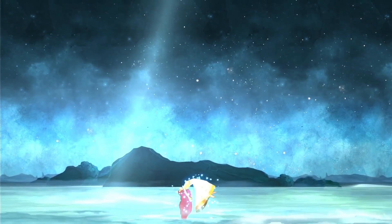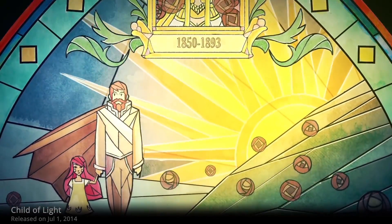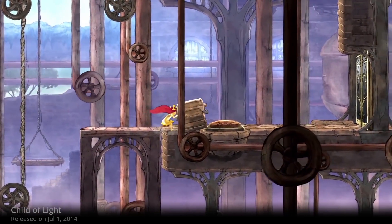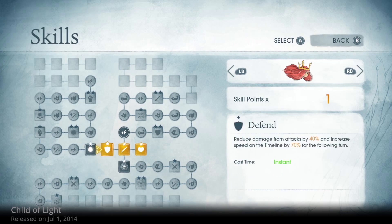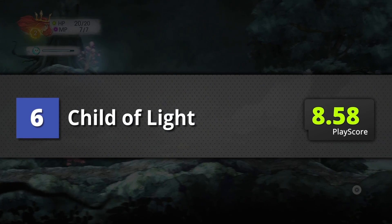Rank 6 is Child of Light. This is one good-looking game — it looks like something from an art exhibit, carefully animated to look just as magnificent. Child of Light does away with cumbersome battle features, aiming for a more straightforward and refined turn-based combat system. This gorgeous Disney-like adventure has a PlayScore of 8.58.